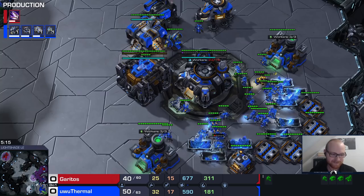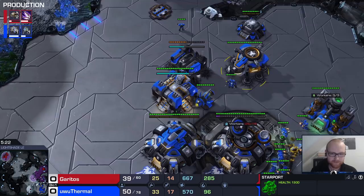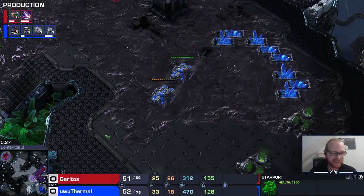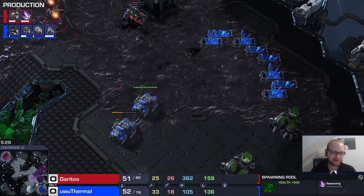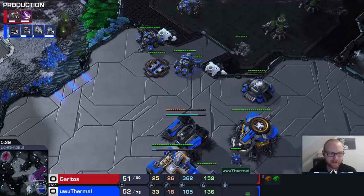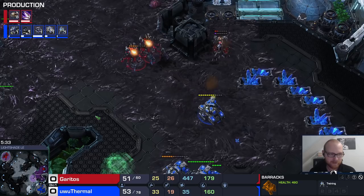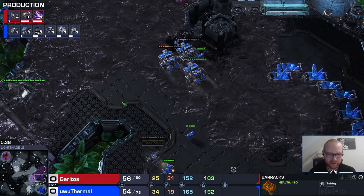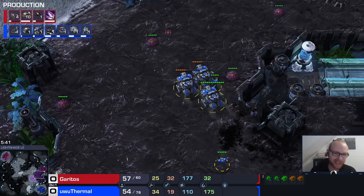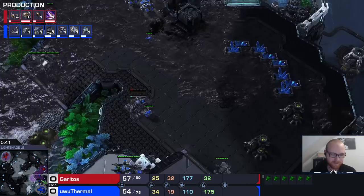I'm going to make some banshees. One tip: when you do take your natural, it's always really good to get a bunker on the low ground because the only scary thing at that point is a speedling flood. Speedlings are really good against small groups of units, especially against unsieged tanks, and without hellions a speedling flood can catch you off guard. A bunker on the low ground will completely shut down any speedling attacks. What I'm doing here is a bit of pro-gamer improvisation — I wouldn't recommend it. I felt I had a perfect read and just killed his ravagers, so I went to kill some drones.